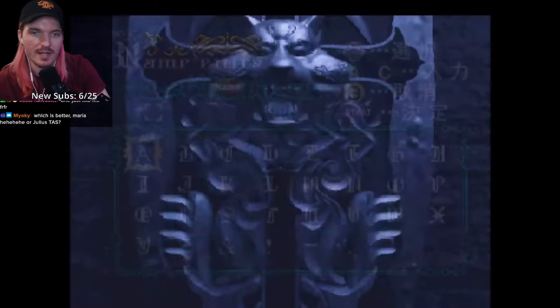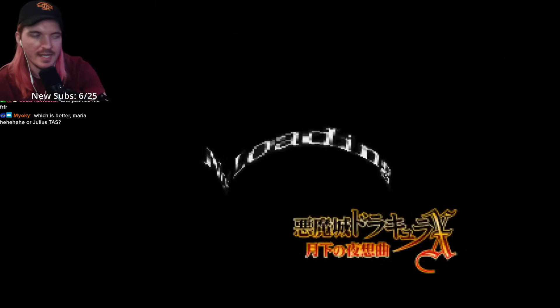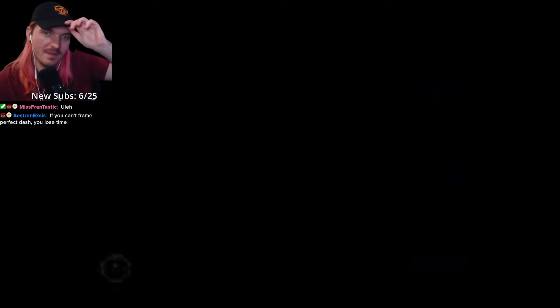As you can see here, this is the save-transfer glitch — basically the same as how I do it in my run. You try and load the save that you just made as Maria, then you make a new one as Alucard, and it transfers over all the stats and abilities. The menu might be a little bit faster than what I'm able to do, but I'm trying my best out here.